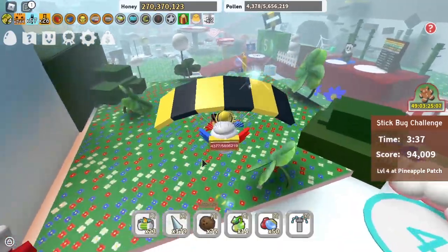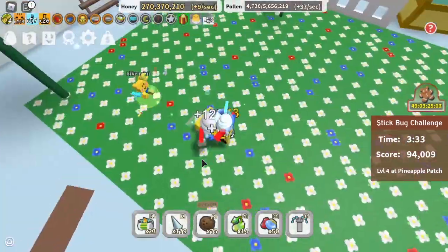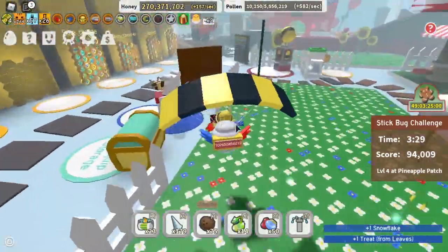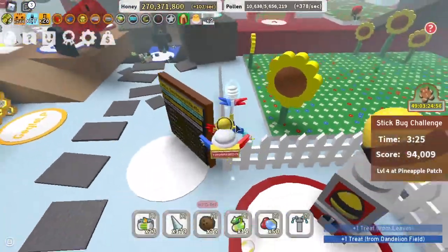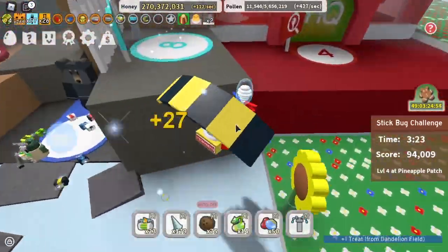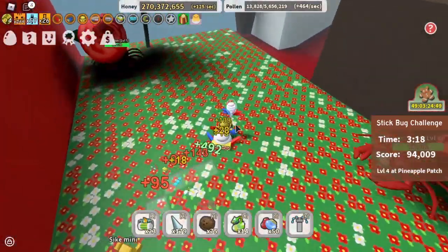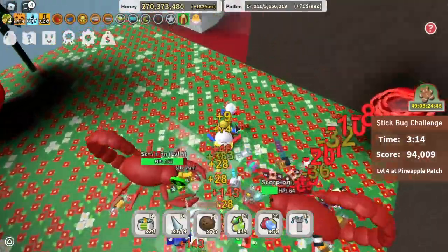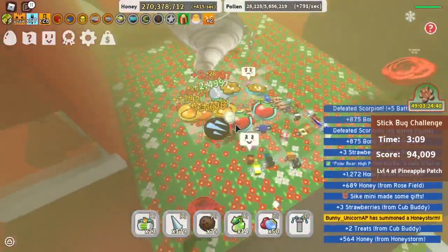The next way you can get stingers is by killing a Rage Aphid, which spawns from leaves with a very small chance and has an even smaller chance to drop a stinger. You can also kill Scorpions like the ones in the Rose Field, and the Spider in the Spider Field — they all have a small chance to give stingers.